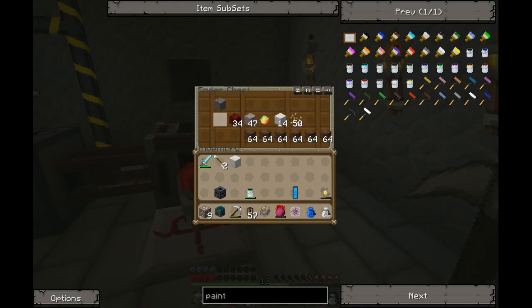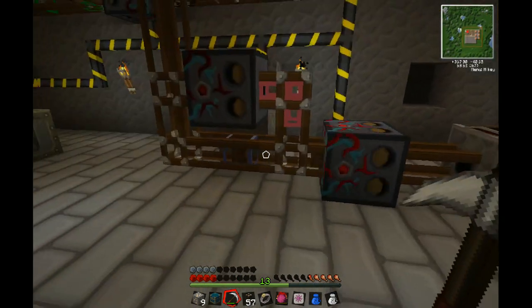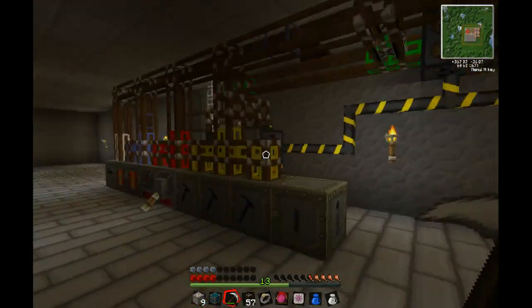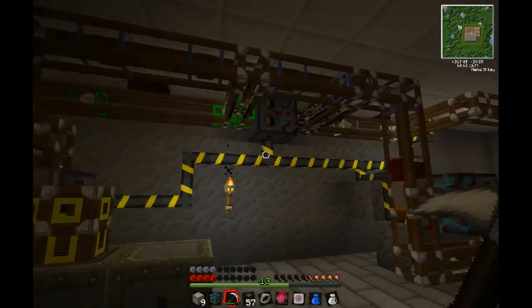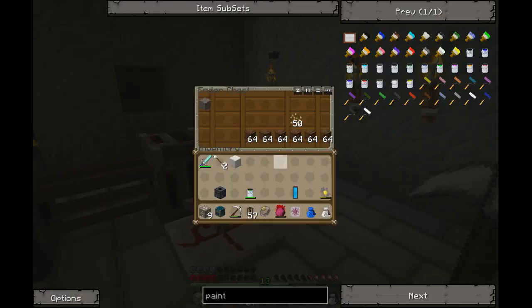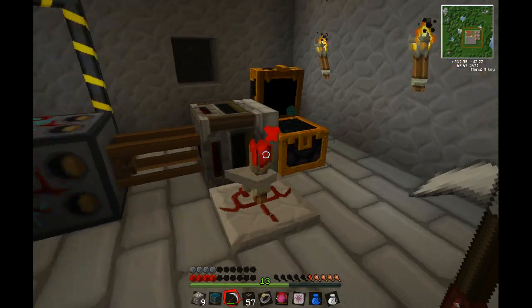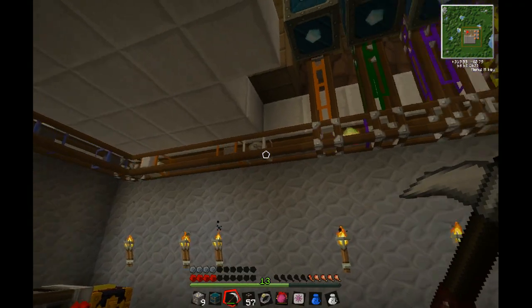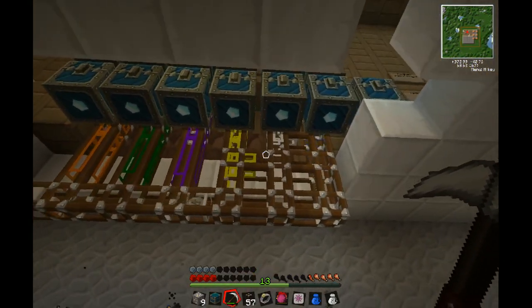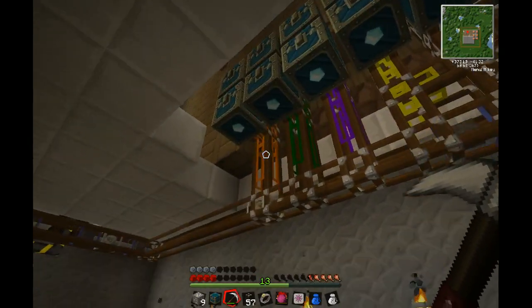Stuff is coming in. Let's see here — everything gets pumped. Light blue is for the recyclers to recycle all the dirt and cobble. There we go, just recycle it all. Different colors — up here, there we go. White scrap — it's already quite full.